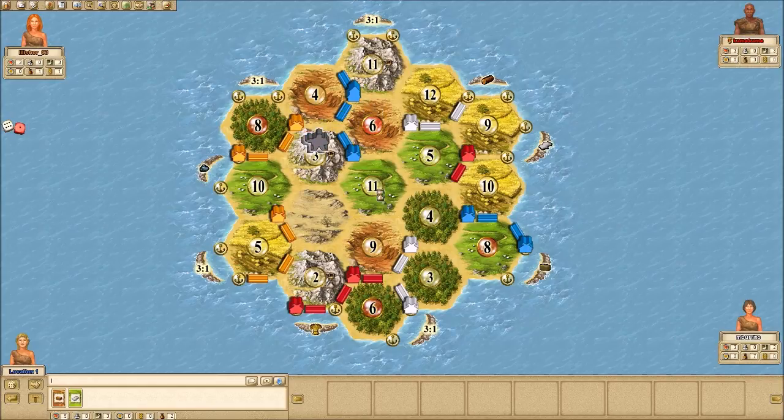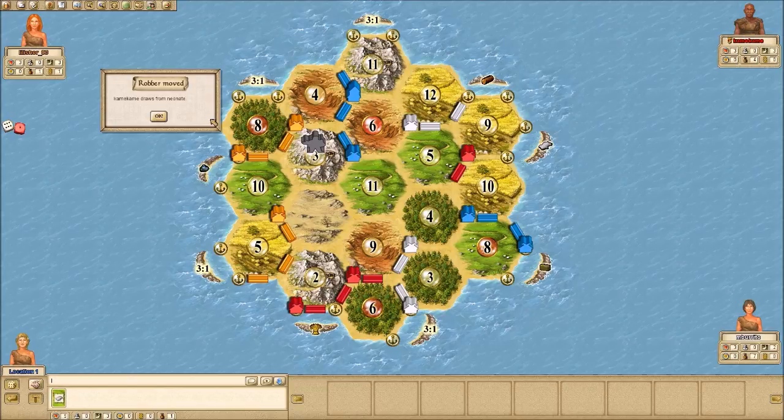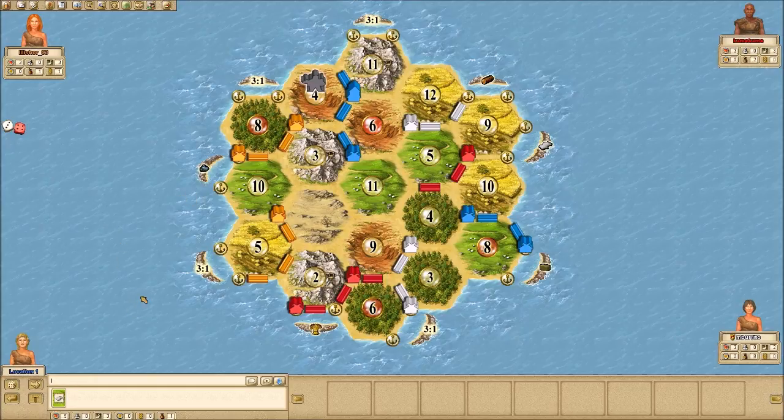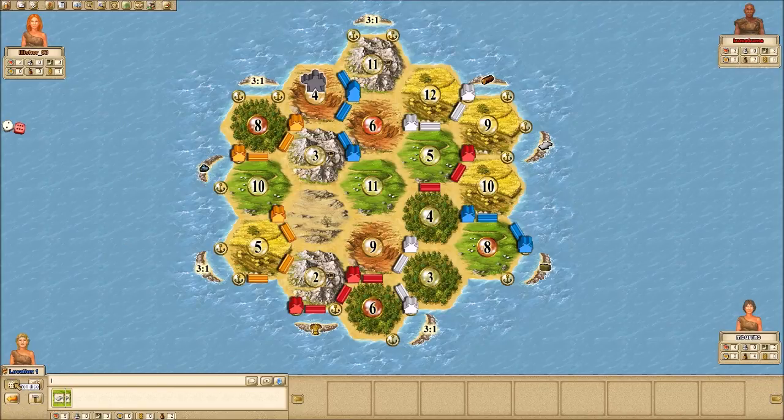Orange stole from me. Then red is going to steal from me too — it's going to be a 3-on-1. I don't blame them at all. Red makes a move towards the 4-5-11, which basically stuffs any ideas I had about connecting my two settlements. But that's okay — I think I'm really going to go for army. If I did extend my road, I'd be going up north. White rolls another 7. There go all my cards. She builds her fourth settlement, also the wood port, so that's a little bit dangerous.